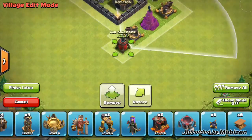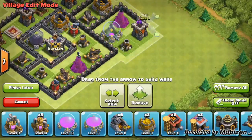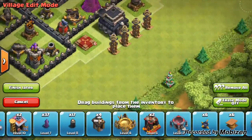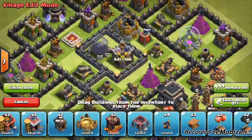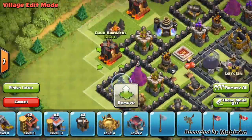Hey guys what's up. As you may be confused by what's on your screen at the moment, it is a speed build. This will be the base I'm using through my episode number 4 of Road to Titan. If I do convince you to use this base, you can skip back to the beginning of this video, go on settings, click 0.25 speed on your computer — only on your computer. So anyway, enjoy the video.